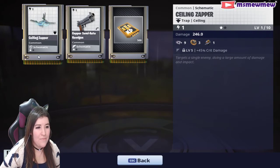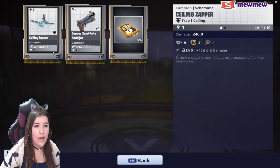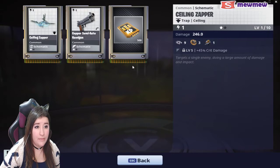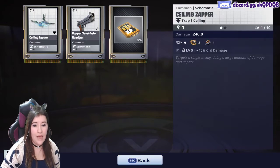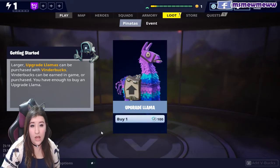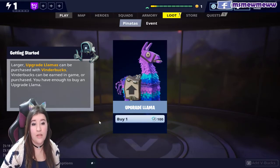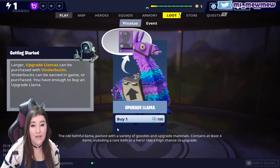Okay, so this is a trap — targets a single enemy and deals a large amount of damage. Copper semi-automatic handgun schematic — so I could use these to build them? Is that how it works? Survivor XP — use to level survivors, can be found in llamas. I keep hearing 'heroes' and 'survivors' and that makes no sense to me. Larger upgrade llamas can be purchased with V-Bucks, which can be earned in-game or purchased.